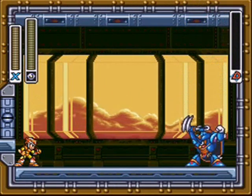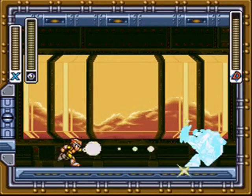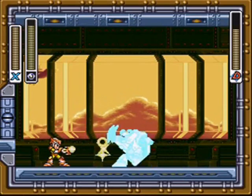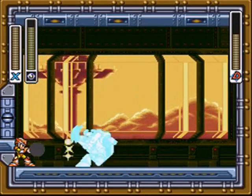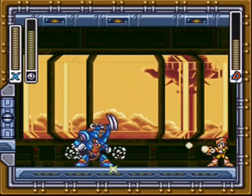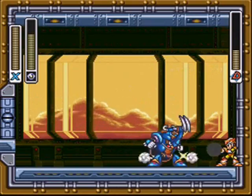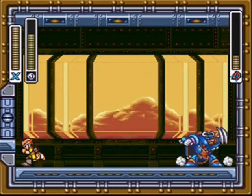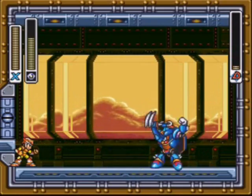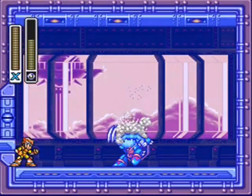Nevertheless, this is Gravity Beetle. Gravity Beetle is weak against the Ray Splasher, or the Splashing Ray, or whatever it's called — and you get that from Neon Tiger, I believe. He takes a hop after you hit him, and that's all he does, really. When he gets close, hop to the other side, and that's about it. Shouldn't have too much problem. Usually, though, if you don't have his weakness, he loves to bounce these Gravity Balls that bounce all across the room — it can get pretty hectic.